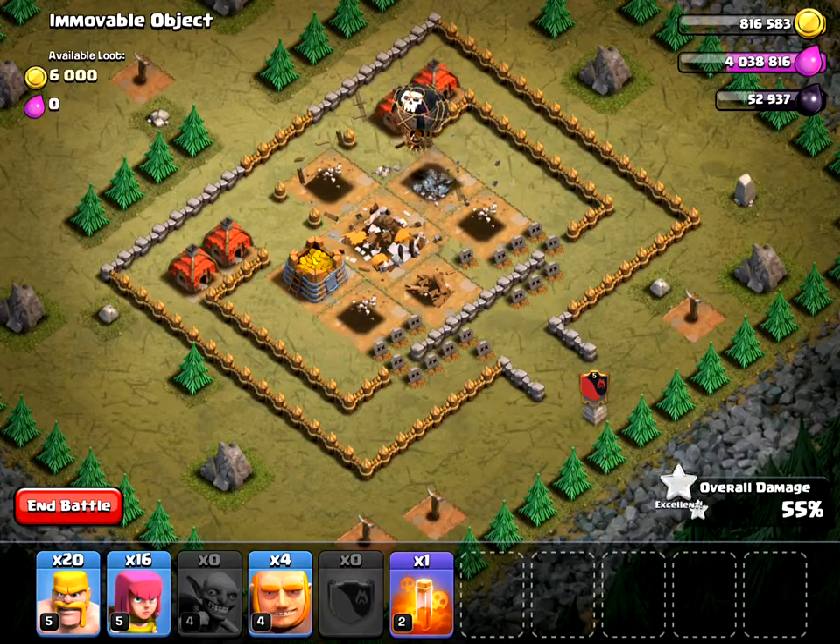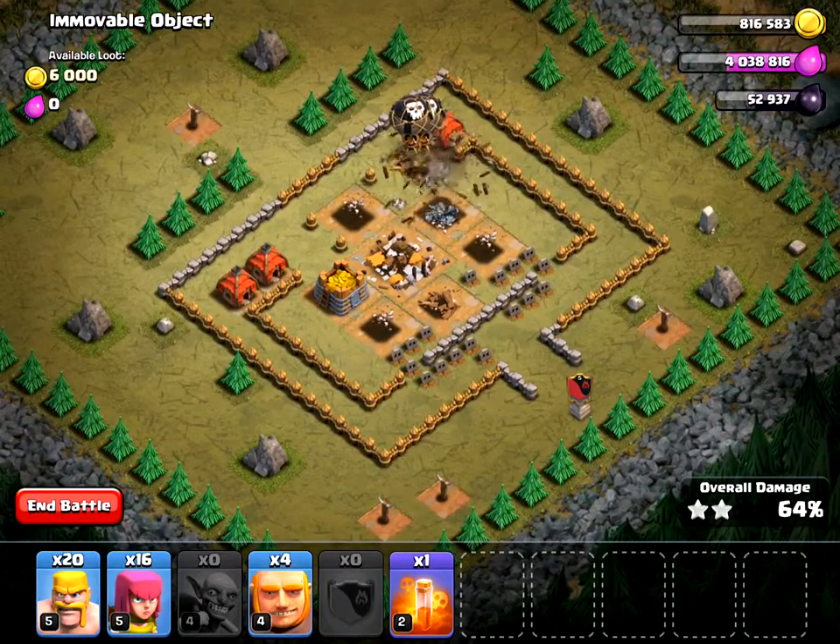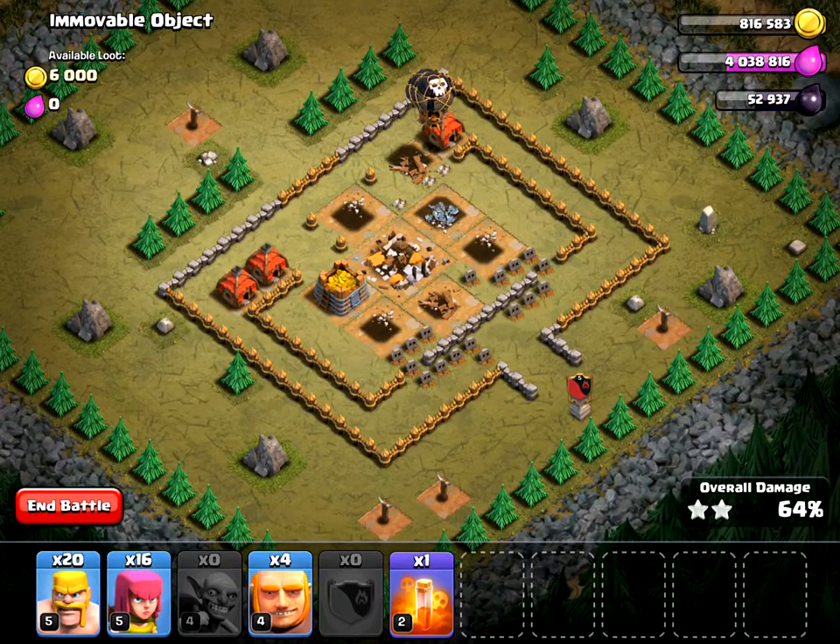I don't even have to send any more troops in, because the balloons, after taking out all the defenses, will take out the other buildings too. If you're trying to save elixir or gold, I would recommend just taking your time, letting the balloons take out everything, and saving the elixir you would have spent on other troops.